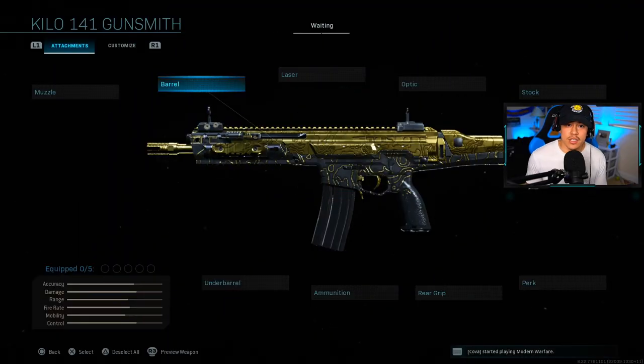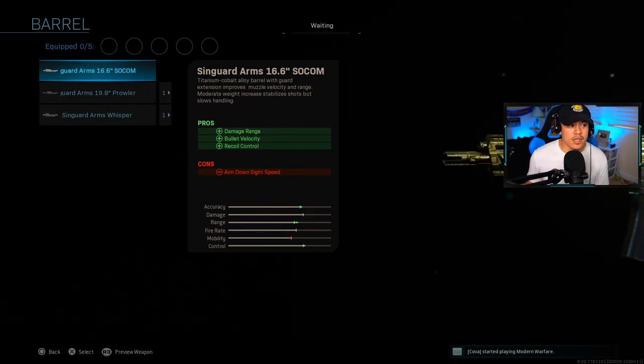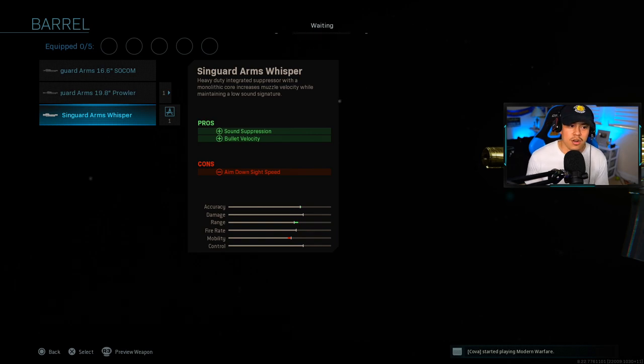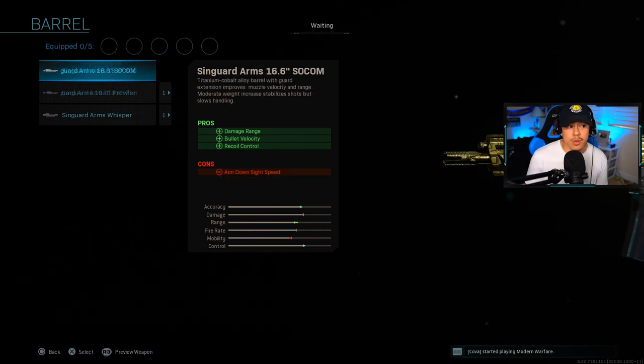The first thing I want to go over is in the gunsmith. There are a lot of ways to control recoil. The first key thing is the barrel. We're going to use the Kilo today as an example — it's actually one of the best no-recoil weapons in the game. Most weapons have a barrel attachment with similar pros and cons. We're obviously interested in recoil control, so something like the Syngard Arms Whisperer has no recoil control. Your better options are the 19.8 inch barrel or the 16.6 inch barrel.